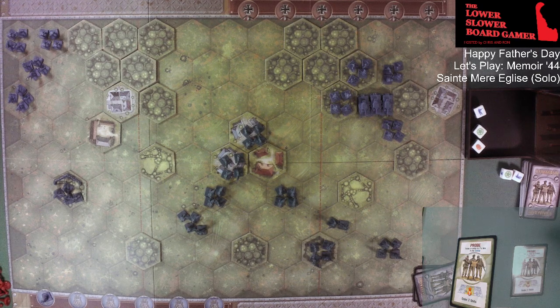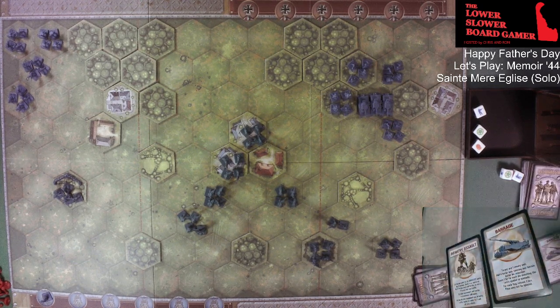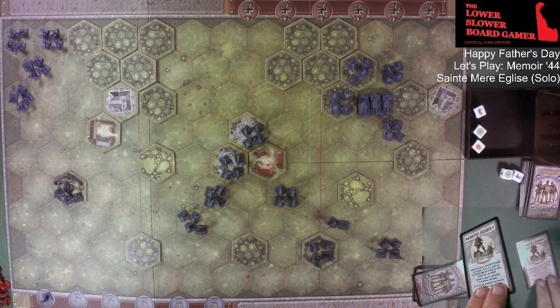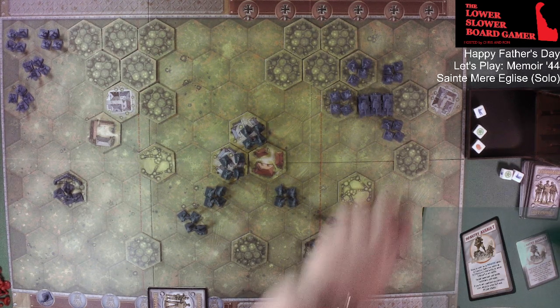The Germans' card says 'Order Units in the Center' but they have no units in the center, so they are going to draw two new cards: Infantry Assault and Barrage. They have no artillery in this game, so Infantry Assault it will be — order them to move in one section: they move up to two and still battle. The other solo rule: if none of the cards drawn can be used in any way, they get a mulligan. But this one can be used.